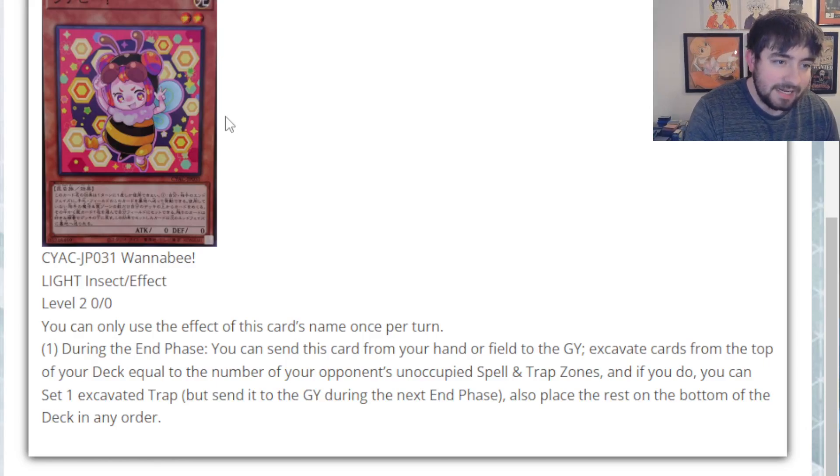Next, we move to Wannabe. This is a level 2 light insect with very cute artwork, zero attack, zero defense, hard once per turn. During the end phase, you can send this card from your hand or field to the graveyard as cost. Excavate cards from the top of your deck equal to the number of your opponent's unoccupied spell and trap zones, and if you do, you can set one excavated trap, but send it to the graveyard during the next end phase. Also place the rest on the bottom of the deck in any order. It's kind of like a pseudo Pot of Duality but only for traps. It's a fine card — a consistency card to help you dig for the right traps in a heavy trap deck.